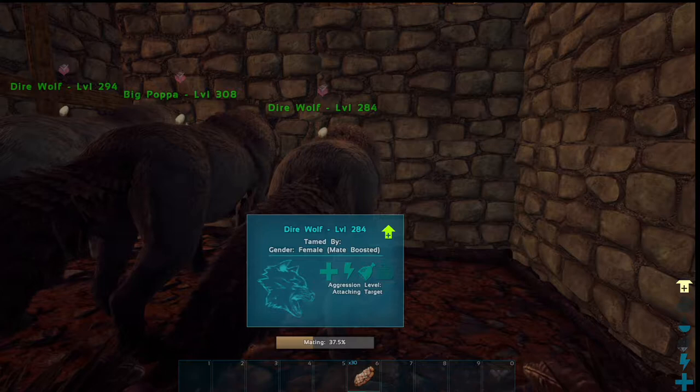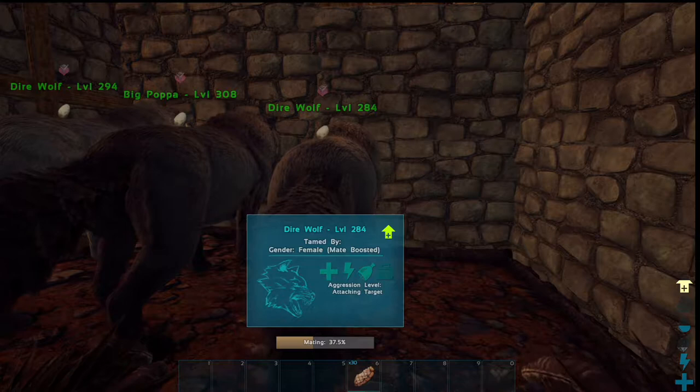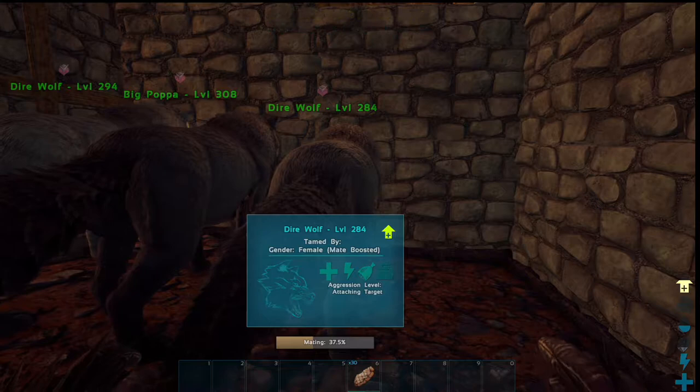Instead of dropping an egg it'll be pregnant, and instead of having to incubate the egg she will give live birth. Once they're finished, we're going to leave them in the pen to protect the baby from defenses, as it's not actually yours until you claim it. We're going to let these guys do what they do — we'll be back in just a moment.